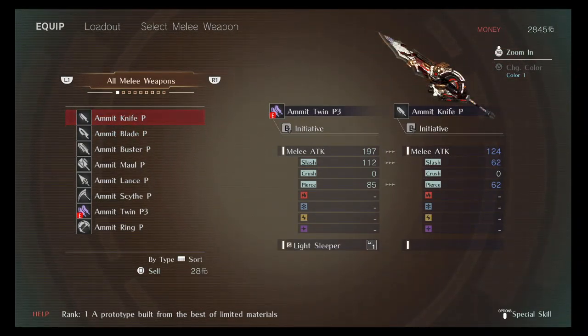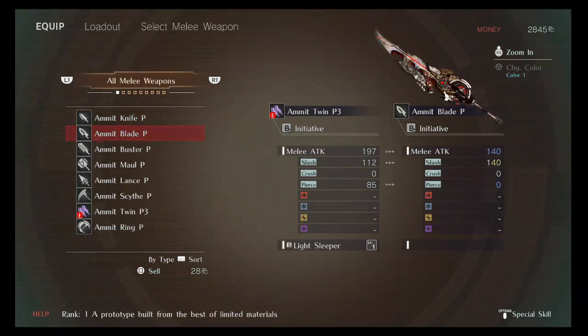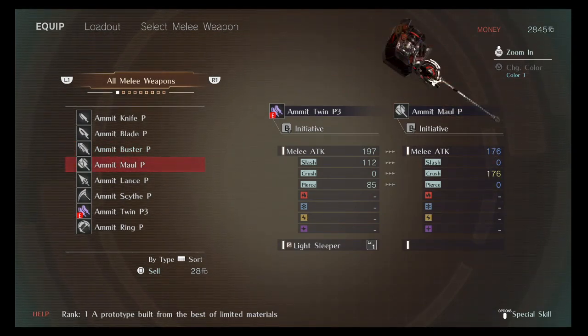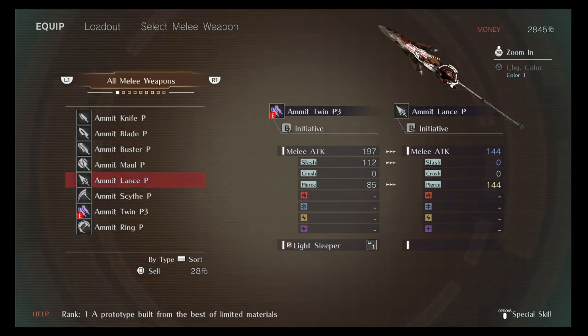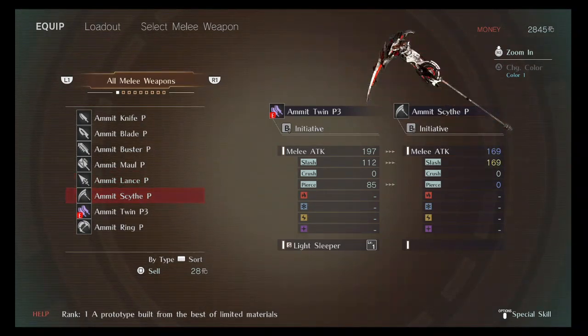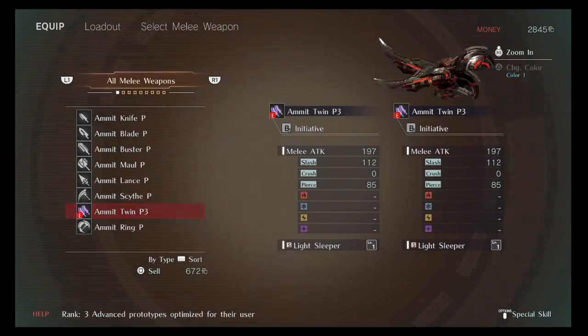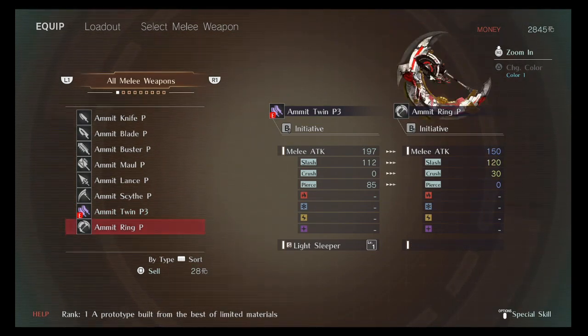When you look at the damage types, you've got the ammo, all ammo. You've got the knife — the short blade, the blades, the long blade, the buster, the maul or hammer, lance, the spear or charge spear, the scythe, dual wield, and you get different choices of weapons.